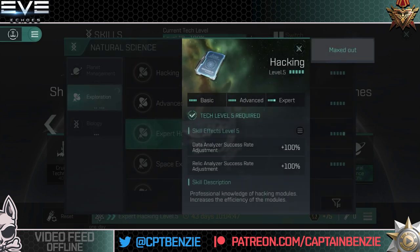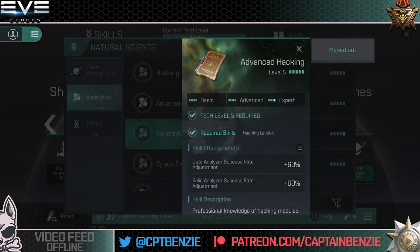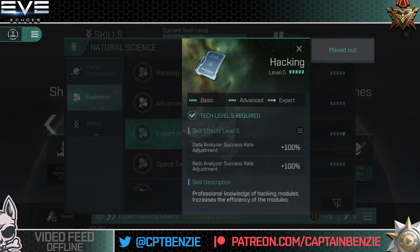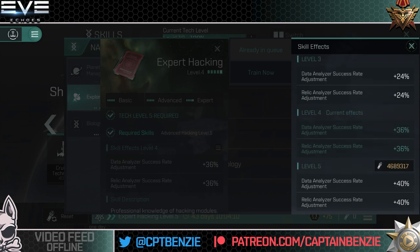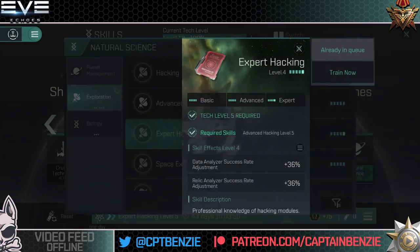There is also the hacking skill, which is useful for actually opening the boxes. Basic hacking gives a 100% increase to both the data analyzer and relic analyzer success rate. The analyzers have a fairly low chance to start with, so fitting them to a ship and having the hacking skill bonuses increases your chances of opening boxes. Advanced and expert levels continue this, giving a total of almost 200% increase with all those skills trained — about 30% chance every time you roll the dice with full expert five hacking and the best analyzers. Even then, it is still possible to fail to open boxes.